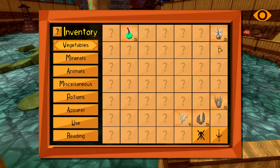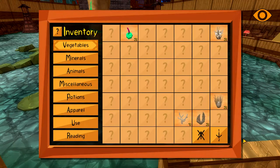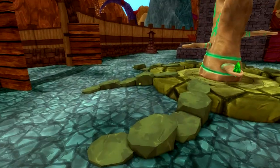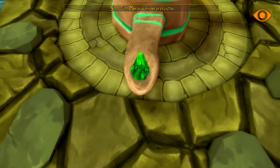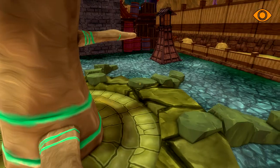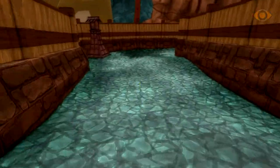We got all these vegetables - we need to go to the Master Explorer Botanical to know more about them, but now we have them. I think that's all we can do. Cartographic Tower, here we come!